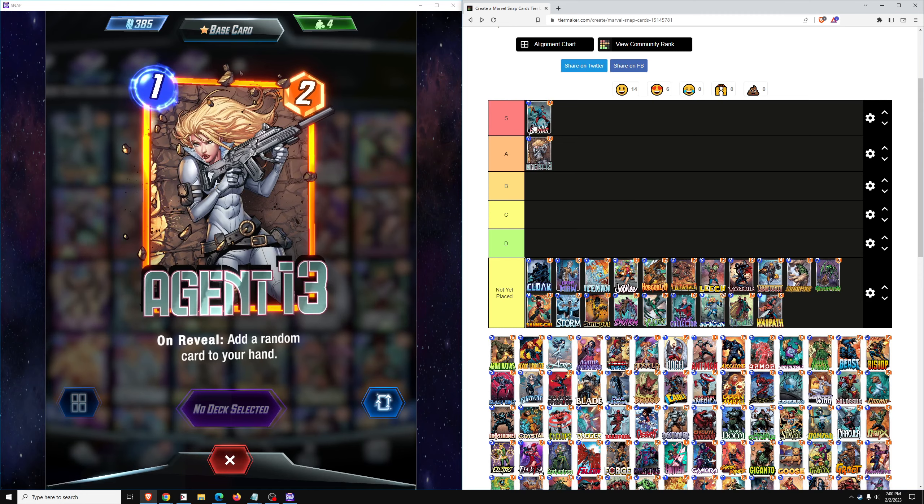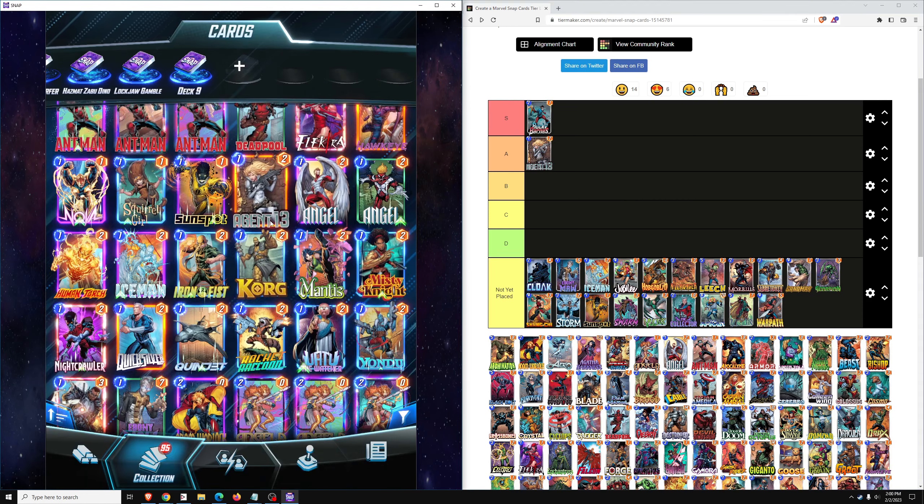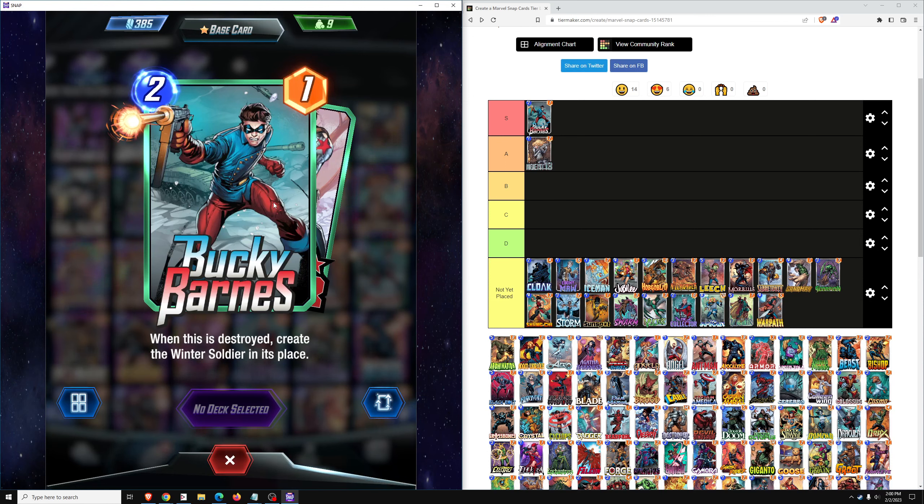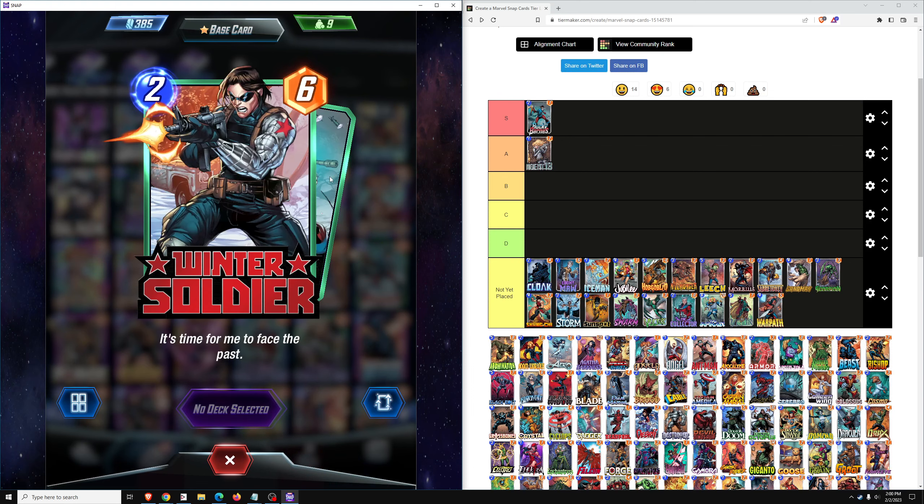Bucky Barnes — an S-tier card, extremely good. He's a 2-1 and when this is destroyed, creates the Winter Soldier in its place, and the Winter Soldier is a 2-6. This card is in every Destruction deck I've ever seen, and most likely until power creep takes it out of the meta. For a long time, Bucky Barnes is going to be in every Destruction deck.